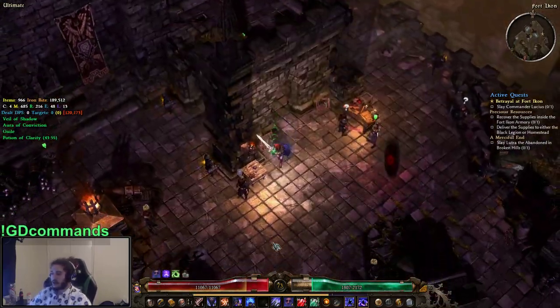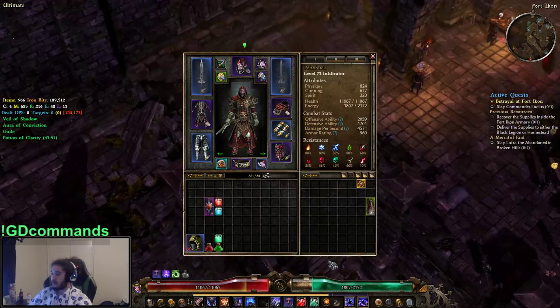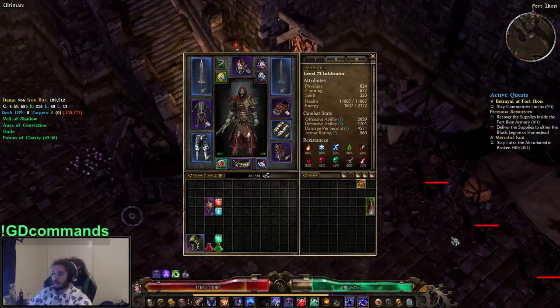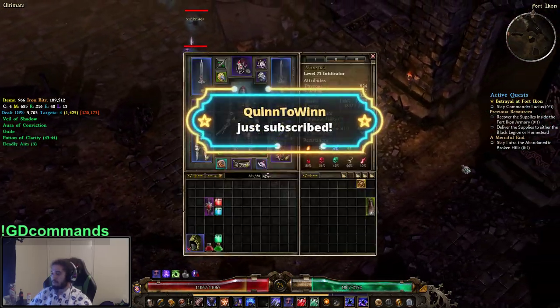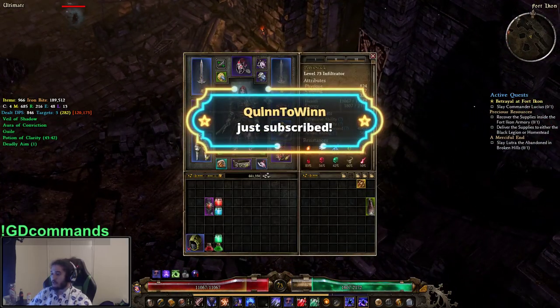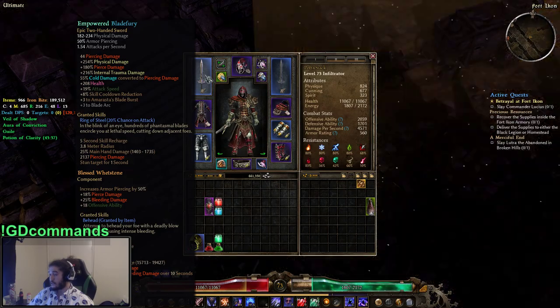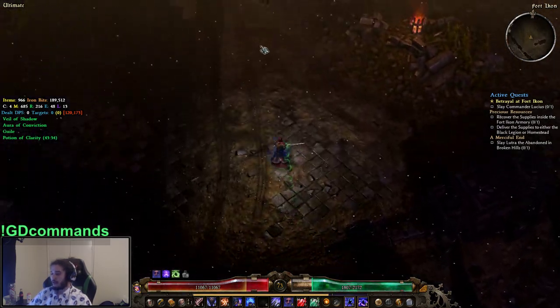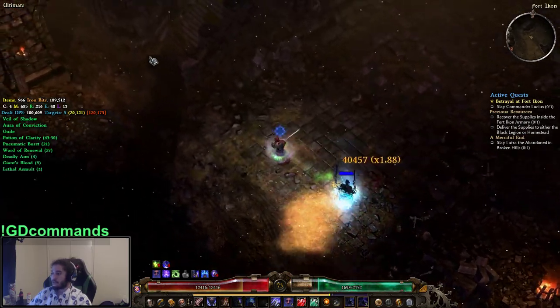Enough talking — let me show you guys the build. So we're in Ultimate. Our resistances are pretty bad; if anything Chaos attacks us, we're basically going to die. We've got just the Lokar set and this weapon. This weapon is pretty much the highlight — the empowered Blade Flurry is doing the work. It's also important to keep up our Pneumatic Burst. Let's go.